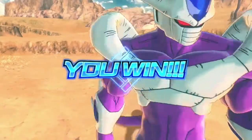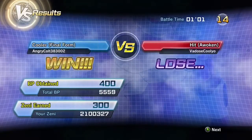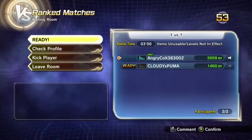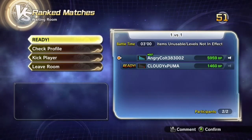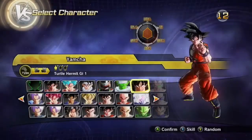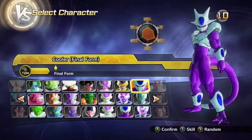For his next move, he has Death Beam, which is an overall great ki blast super. If you input the command three times you can shoot it three times in total. Then for his next move he has Charge Ki Wave — you can't beat Charge Ki Wave, it replenishes stamina while sacrificing ki.